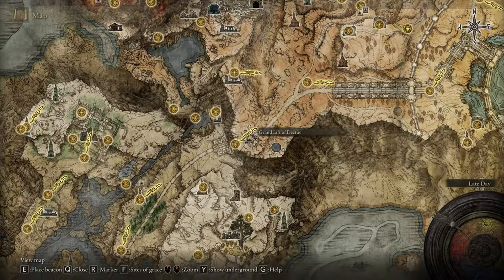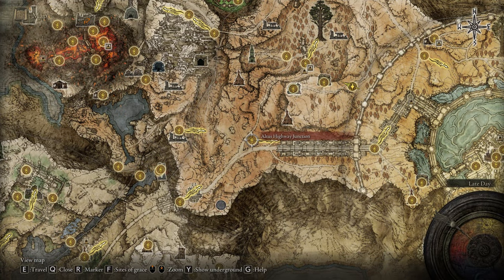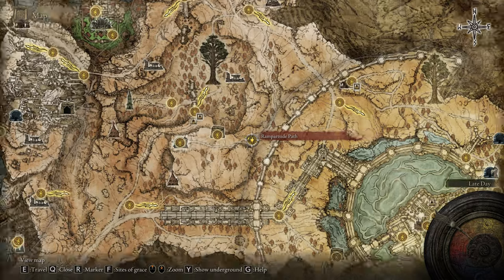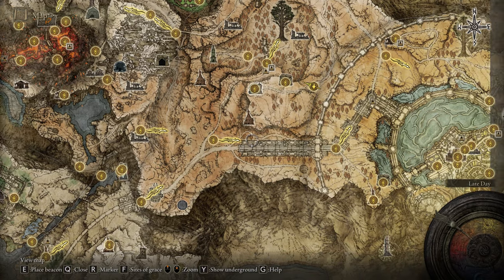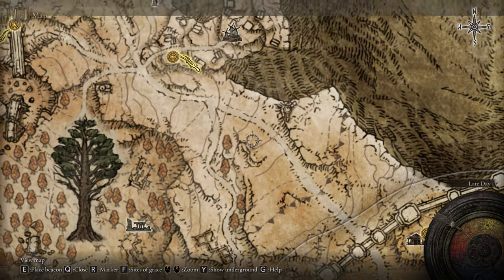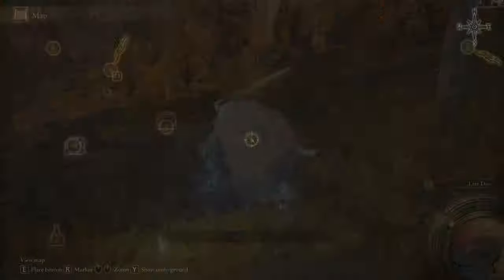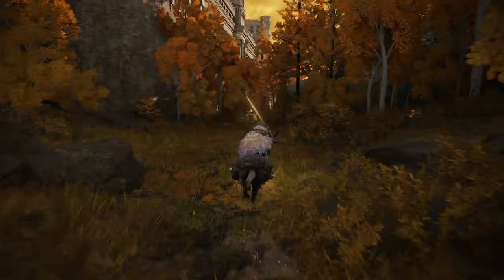Now from the Grand Lift of Dectus — a Site of Grace you already know — make your way to the Altus Highway Junction. From that location, go to the Forest-Spanning Great Bridge on the main road to the north side, and you'll see a teleportation device that gets you to the end of the bridge. Then make your way down until you find the Rampart Side Path. You cannot miss it if you take the main road. Or you can go on the east side to the Outer Wall Battleground, exit the Capital outskirts, go on the main road to the crossroads, then go back to find the Rampart Side Path. Now we're going to take a journey on horseback to where the painter is. If you don't know how painting solutions work — there are about seven of them on the map, and you have to solve a small puzzle: you see the painting and then you have to find the painter who painted it.